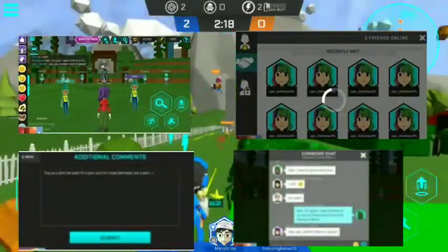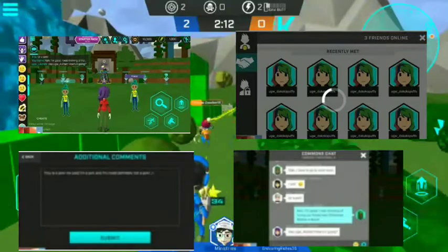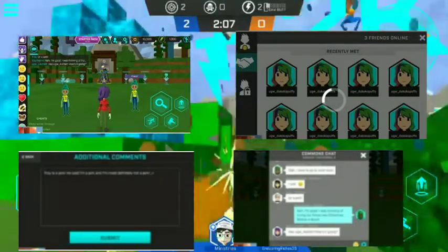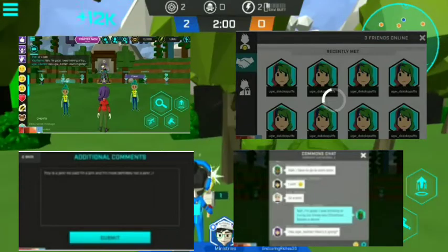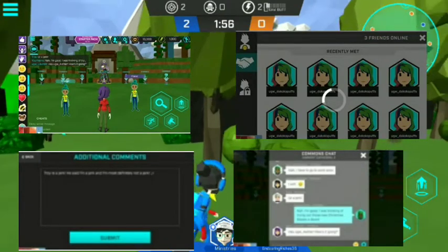As you can see, on the top right is the friend system. On the top left is the one-on-one chat system. On the bottom right is the public chat system, and on the bottom left is the report system — where you can report other players. These are just some photos of the new update.